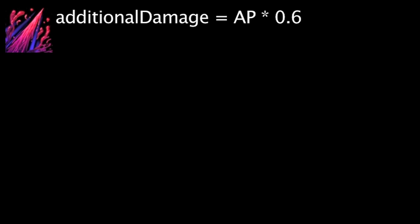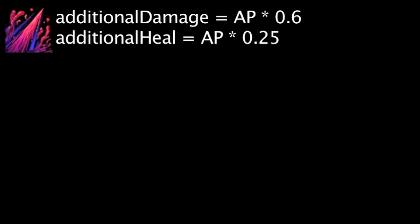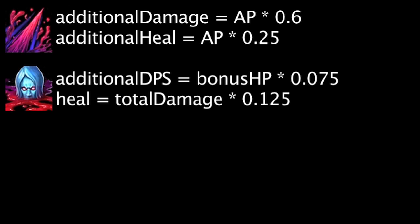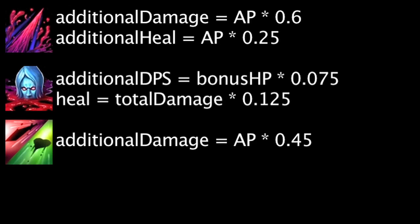Now that we have a formula for cost effectiveness, we'll take a look at how much extra damage Vladimir's abilities will deal based on his health and ability power, then we'll start analyzing how effective certain items can be. Vladimir's Transfusion ability will deal additional damage equal to his ability power times 0.6, and will heal him additionally by a value equal to his ability power times 0.25. Vladimir's Sanguine Pool ability will deal additional damage equal to his bonus health times 0.075 per second, and will also heal him for the damage dealt times 0.125. Vladimir's Tides of Blood ability will deal additional damage equal to his ability power times 0.45. Vladimir's Hemoplague ability will deal additional damage equal to his ability power times 0.7. Now that we know how health and ability power will improve Vladimir's abilities, we can begin analyzing the benefits of both ability power items and health items on Vladimir.